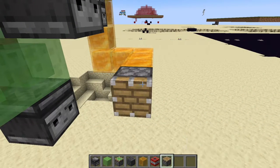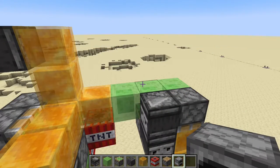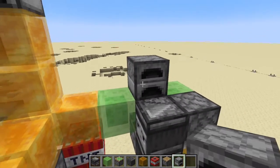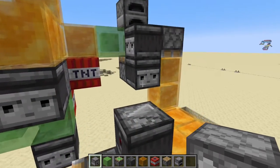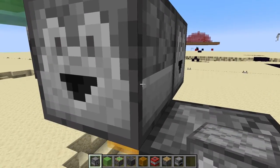On the side of this honey block, place an ordinary piston, then an observer facing this way on top of it. Get two unmovable blocks — I recommend using furnaces — and place one right here on top of these honey blocks, and right here. These are only temporary and they'll be removed later. In front of this observer right here, place in a dropper. Right next to it, also place in another dropper. It doesn't matter which direction they're facing.